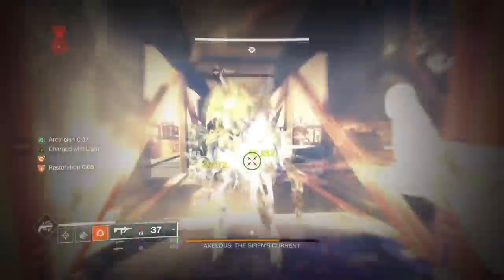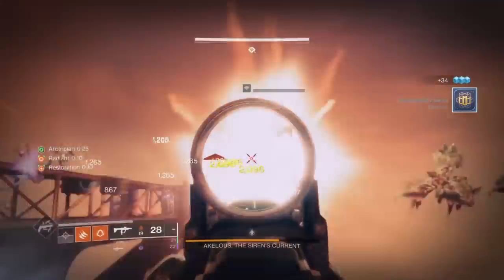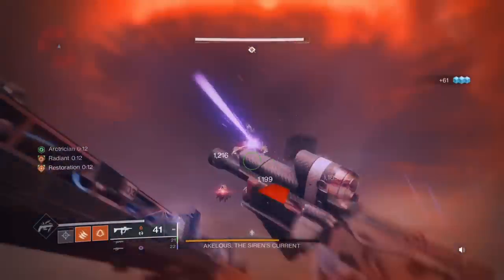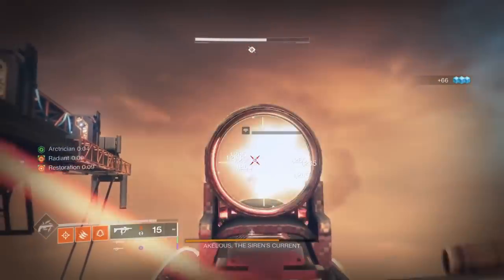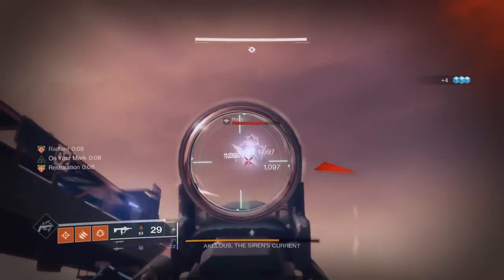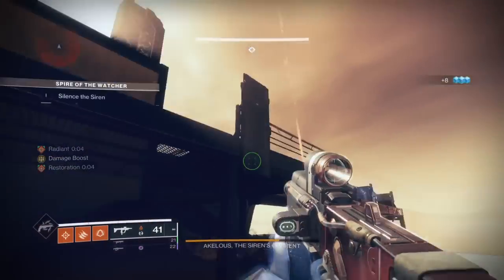There is incentive to swap because Golden Gun isn't useful at the final boss but is amazing here. Radiant improves Celestial Nighthawk damage so make sure you have Radiant before popping it. I'm not using Cataclysmic out of courtesy — someone could copy this setup without needing to craft it. I highly recommend crafting Taipan though. The quest has been out for ages, anyone can craft it — just level it to 16 before starting your solo dungeon run.